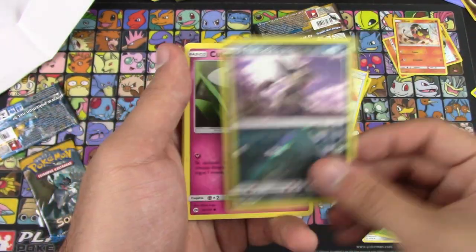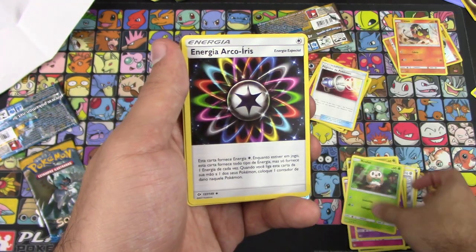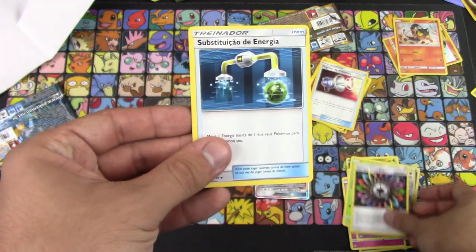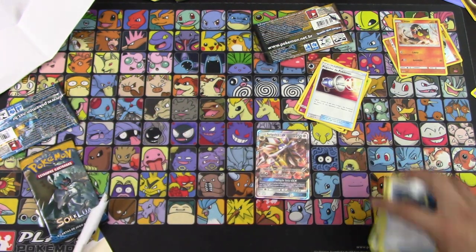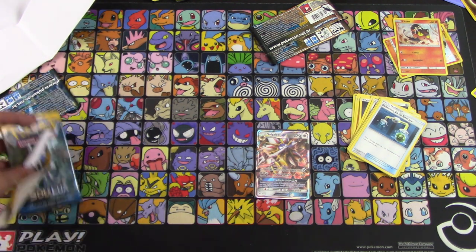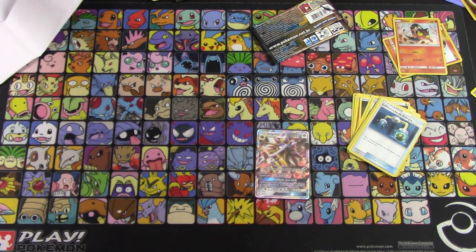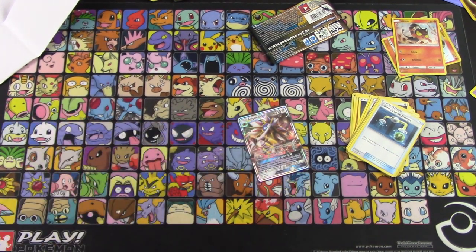Last pack — reverse holo Alolan Cutiefly, Drowzee, Rowlet, 'Energia Arco Iris,' Substitute, 'Carada de Energia.' And that's everything. I pulled myself a foreign Solgaleo GX — that's really cool. It's very hard to pull anything in those packs, especially Portuguese ones. I know for a fact in Brazil it's hard to get cards, especially cards like that.